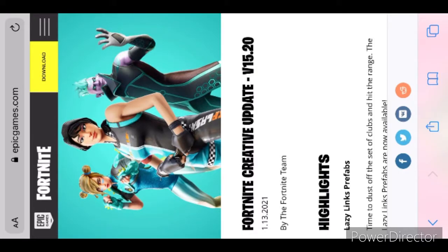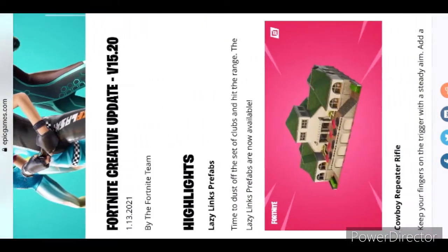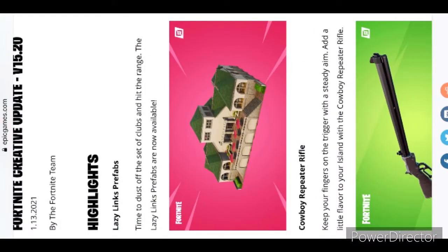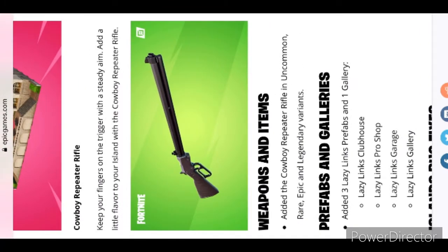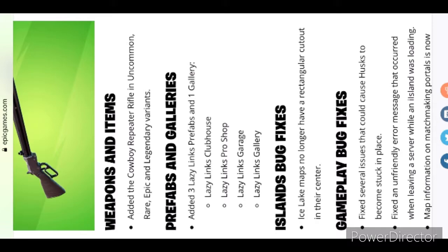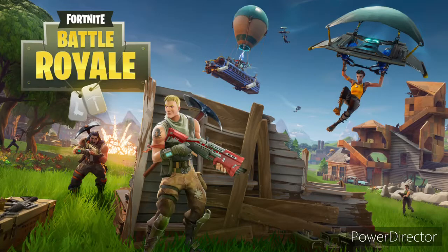We're going to start off the video with the Fortnite Creative update version 15.20. We have the Lazy Links prefab and galleries now in Creative. They also added the lever action sniper, and also they just added a new shotgun.